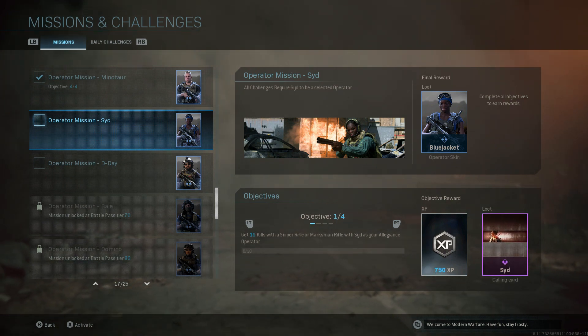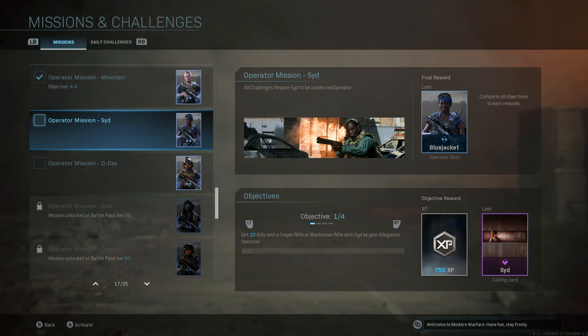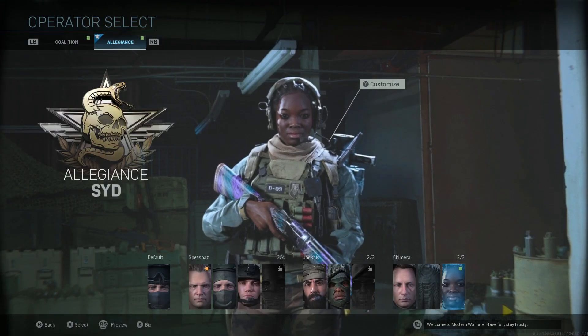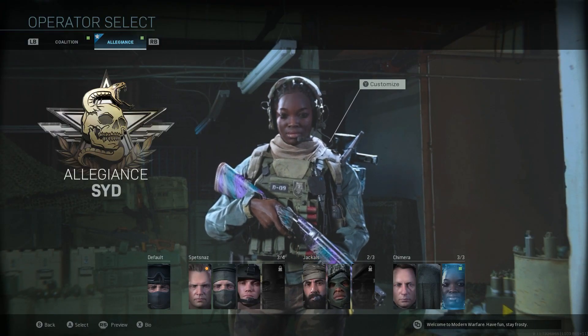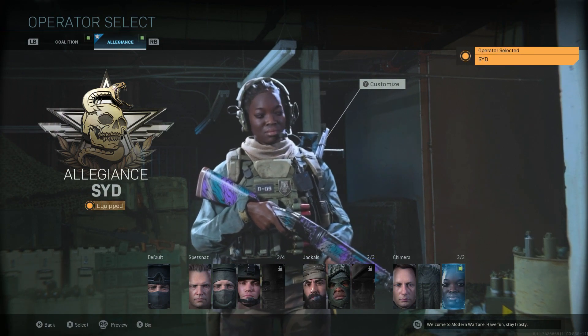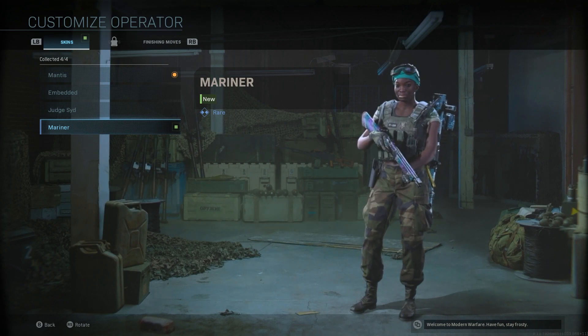Those broken missions are Cornerstone and Engineer. I will show you 100% proof that these missions are broken. So again, make sure you subscribe to the channel and hit that notifications bell so you'll know when that video goes live. Back to here — we're going to start off by getting 10 kills with the sniper rifle or marksman rifle. Make sure you go and select her, because it's very important — if you don't have this character selected and you do these challenges, they will not count.